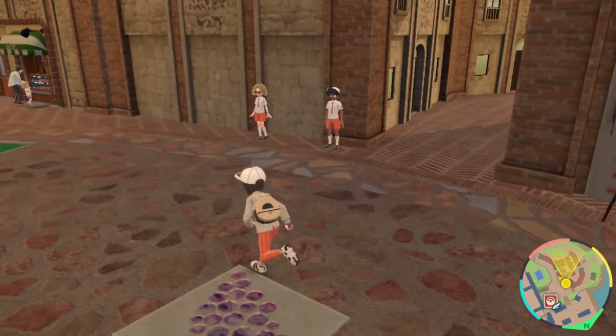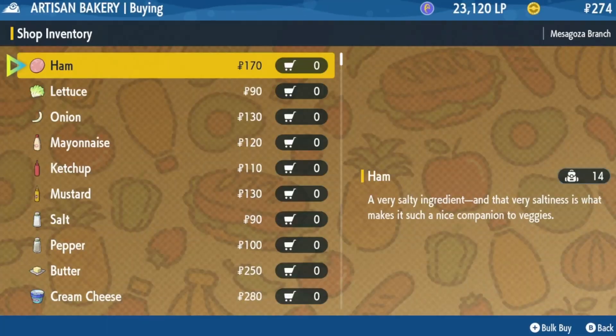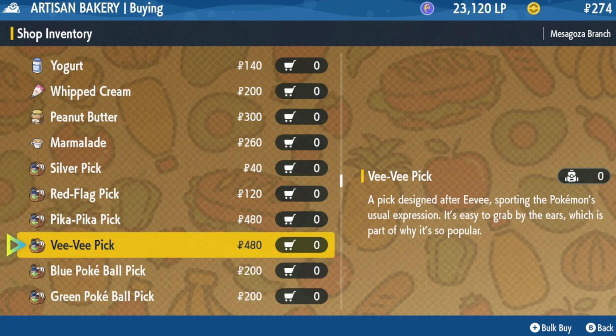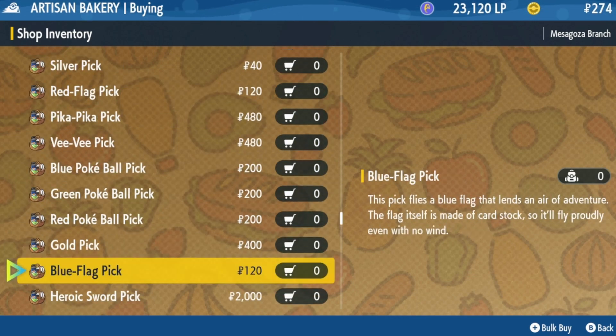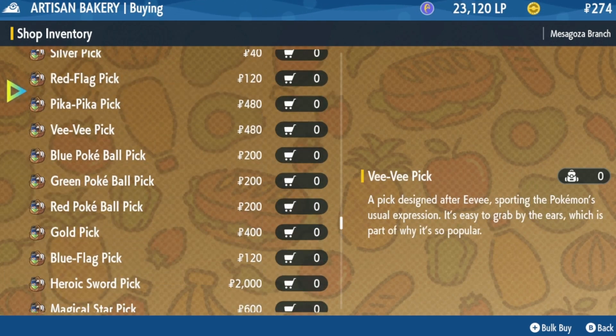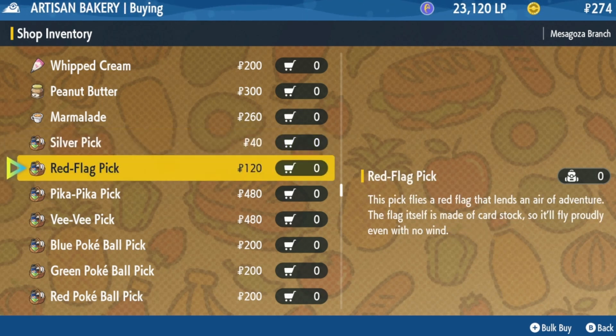Right next door to that is a bakery. This bakery has a lot of the condiment-type things as well as ham, lettuce, and onion, but it mainly consists of a bunch of different condiments you can put on your sandwich and all the different picks you can use. To my knowledge, picks don't change anything about the sandwich, so I personally recommend just buying the silver picks because they are the cheapest. You can stock up on a lot of them, but the others won't affect your sandwich in any significant way.